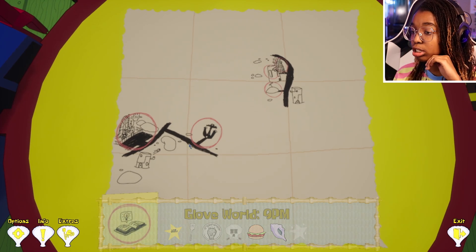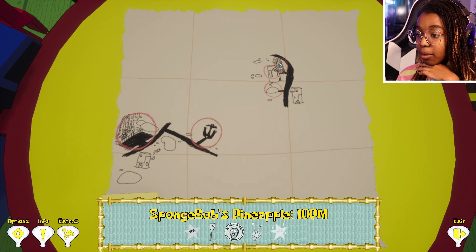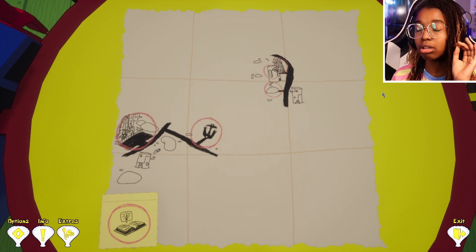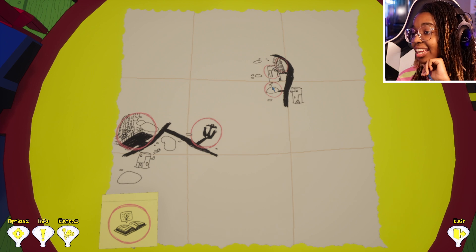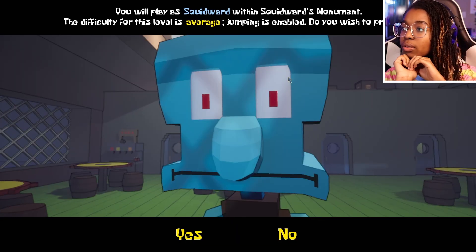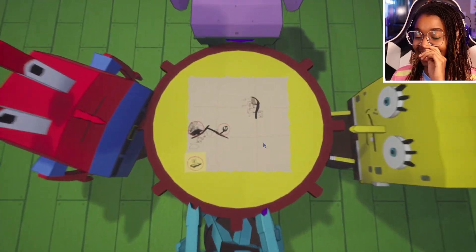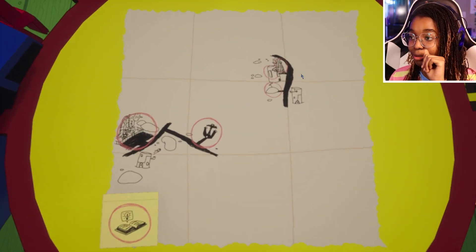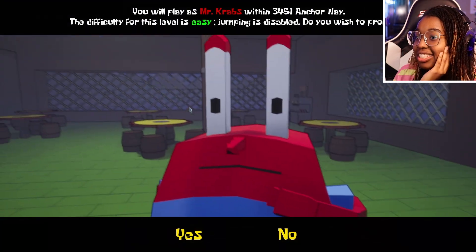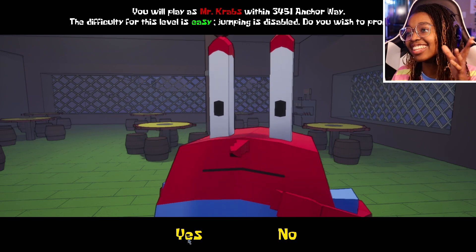Oh, I get to choose which level to go to — SpongeBob's pineapple, Squidward's monument, Patrick's rock, or 3451 Anchor Way. Let's take a look. I kind of want to play Squidward's monument. The difficulty is average — hold on, I want to see if there's an easy one still. Patrick is average, all those are average. I'm going to try the SpongeBob one. If they're all average I'm going to be really sad. Oh, intense. Not gonna happen! Easy — Mr. Crabs! The difficulty for this level is easy. Let's do that!